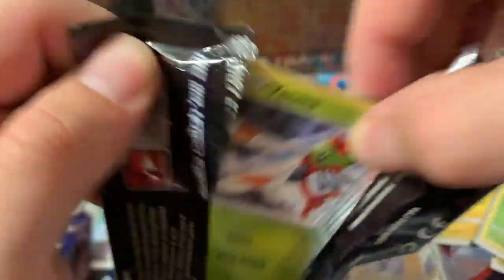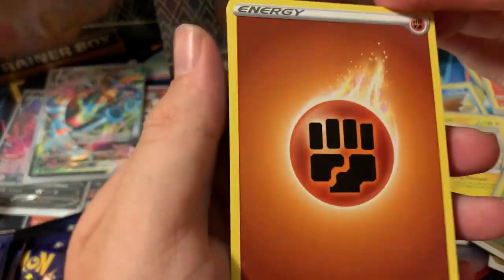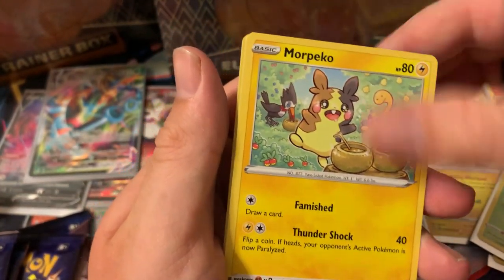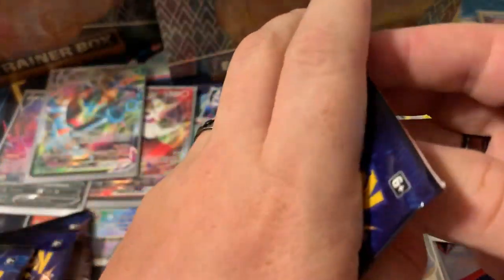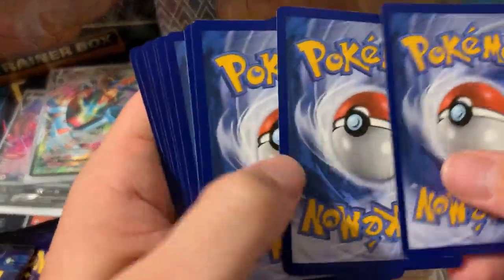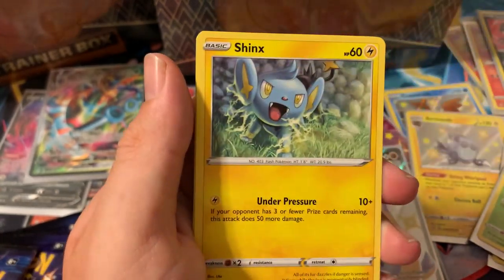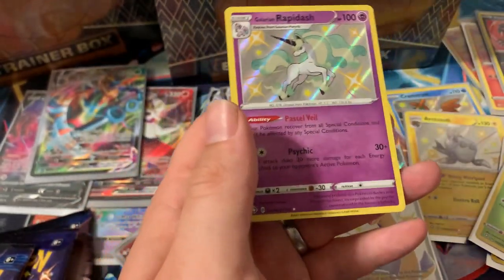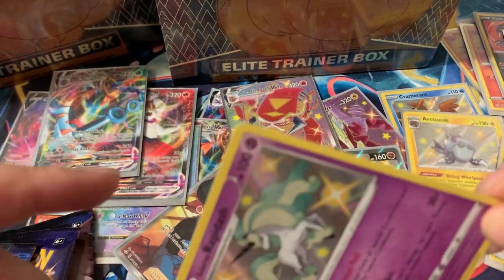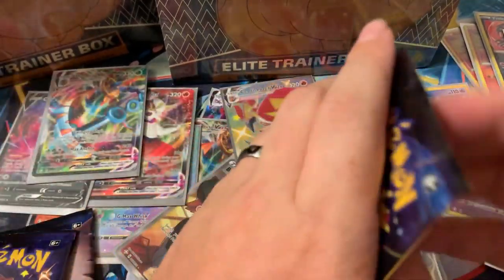Pack six — code for you guys — one, two, three, four, psychic and fighting energy. Floatzel, Thwacky, Tropius, Yanma — rusted sword, Professor's Research. My code — one, two, three, four, fire and electric. Tripinch, Weedle, Koffing, Shinx, Grookey — and a Galarian Rapidash baby shiny! Boss's Order regular rare. New baby shiny — Galarian Rapidash! Such a beautiful card — I know they just released it in Pokémon GO too, but at least I grabbed the card.